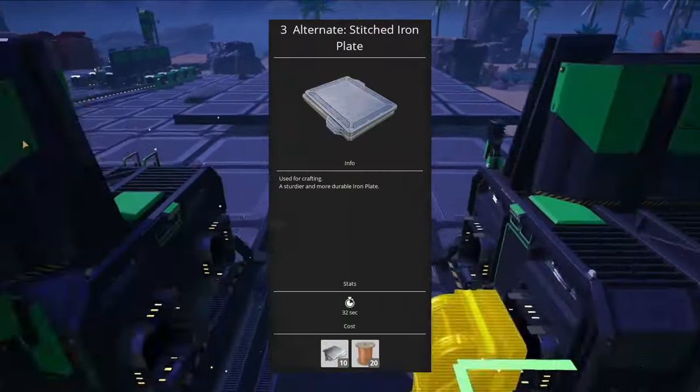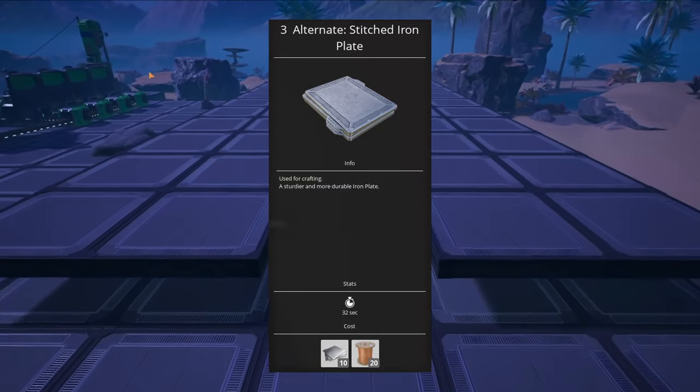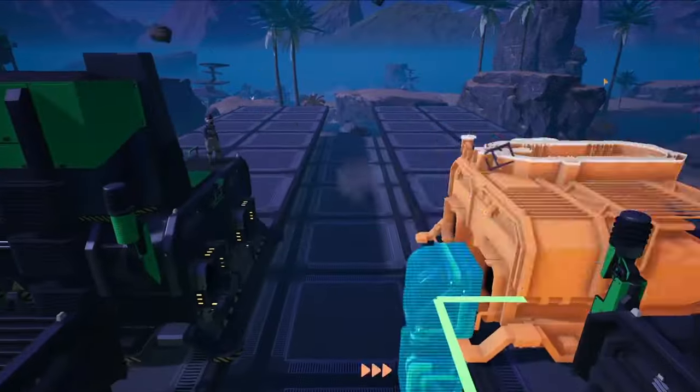Third, we have the Stitched Iron Plate recipe. This one eliminates screws from production, and if you pair it with Iron Wire, it can still be done purely with iron while being more efficient. This is another winner across the board, and something that I use throughout the game.